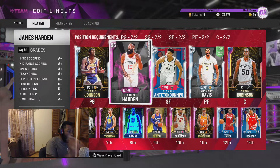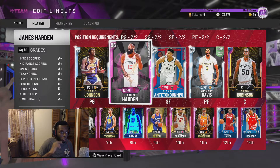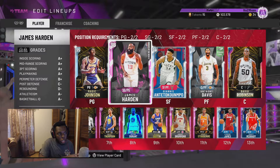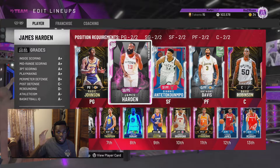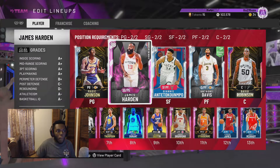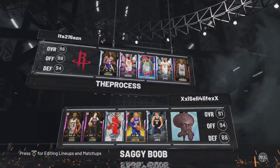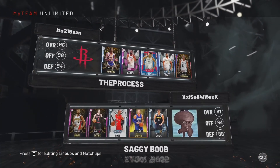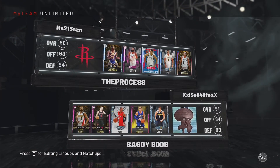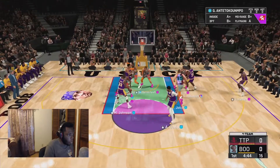We're going to be debuting this Harden and this AD in the same game — first time I'm doing a gameplay with two cards that are going to be the focus. This should be fun. It might be very hard to run these two throughout the entire game but hey, we'll see. We're going to try to make them look great. Enough of all that — let's see how both of these cards play. Okay, this guy — oh wow. He has the Baron Davis, the Zach LaVine, the Terrence Ross, that very terrifying Blake Griffin, and that Nikola Jokic. Alright — the debut for both of these cards.